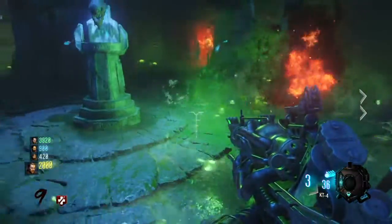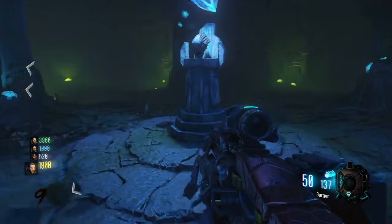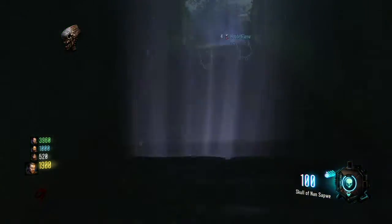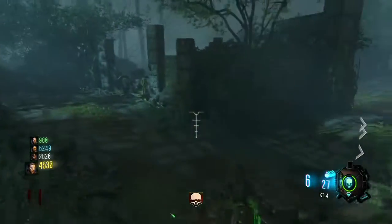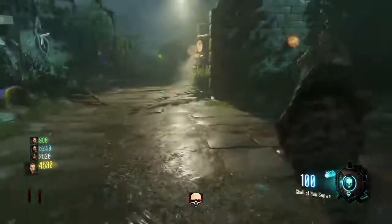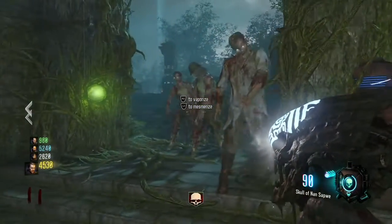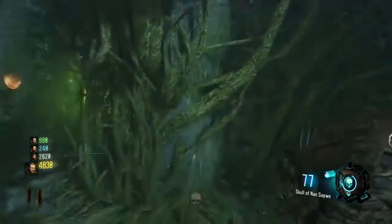It is absolutely amazing — the best specialist weapon we've seen so far, even compared to the keeper sword in Shadows. Basically what it does is it allows you to both mesmerize and disintegrate zombies. You hold down the left trigger to mesmerize them and they'll be frozen looking at it, then you press the right trigger and it causes them to go insane and blow up.